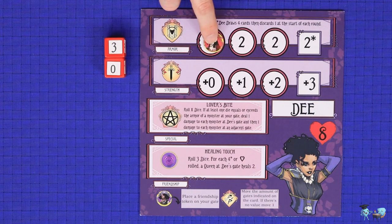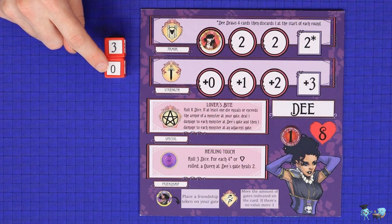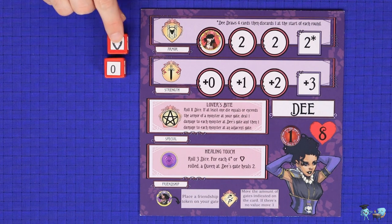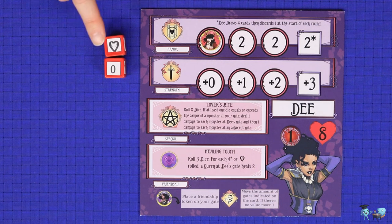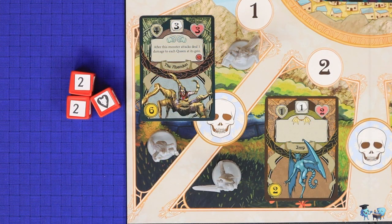When a monster attacks a Queen, roll a number of combat dice based on the number on the monster's card. Then separately compare each rolled value against the armor value on the targeted Queen's board — the leftmost visible number on the armor track. Each die value which exceeds the Queen's armor results in one hit of damage; a roll which is equal or lower is a miss. A roll of a rat symbol is also a miss for the enemies, but counts as a hit for the Queens when they roll it during an attack.